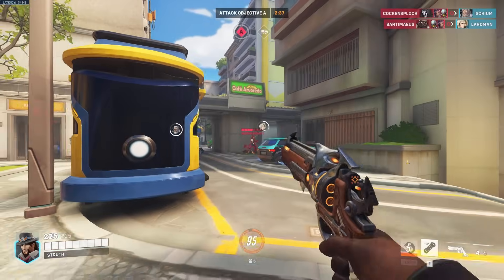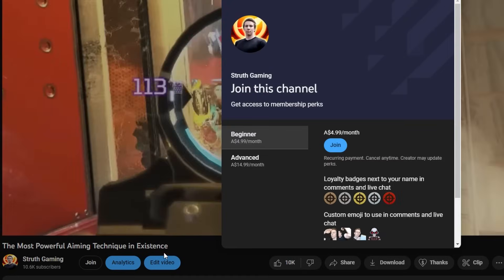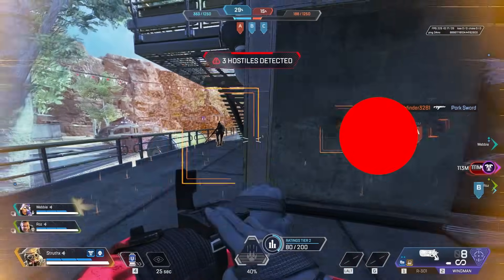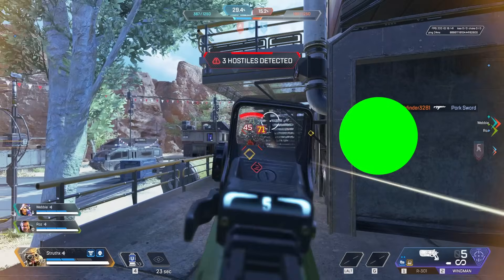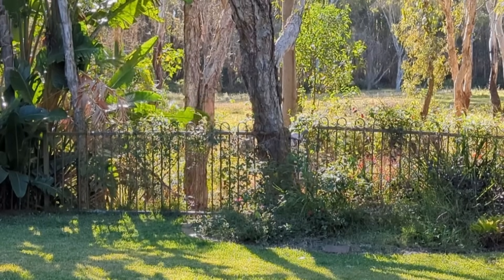To directly support me making more videos and to access perks like a members-only Discord, click the join button below. To learn how to flick like this, check out my video here — there are many parallels to instinctive aim and other concepts that we just covered. Thanks so much for watching, be sure to subscribe for more content like this and I'll catch you in the next one.